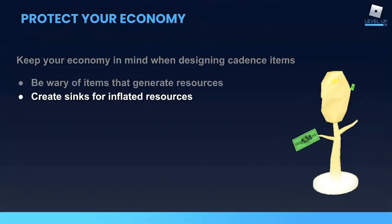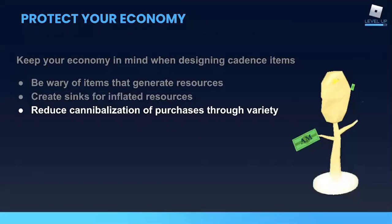Use analytics to determine if any of your resources or currencies are inflated, so players have too much in their inventories or wallets. You can release new items that help sink those resources and pull them out of players' inventories, thereby reducing inflation. When players stop buying one item and buy the new one instead, that's called cannibalization — the new item is cannibalizing sales from the old one, and you're not really netting anything in that exchange. But if items are different enough, players are more likely to want both.